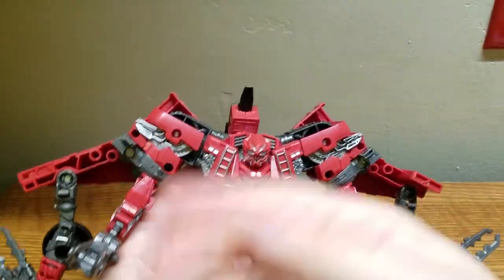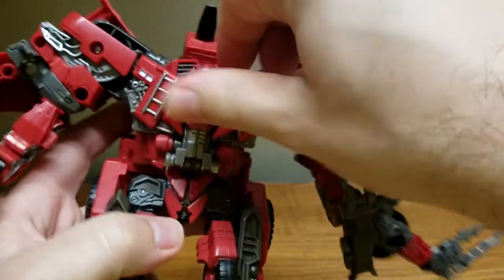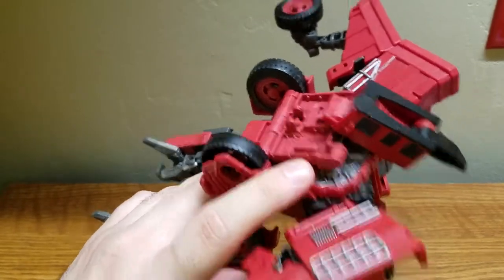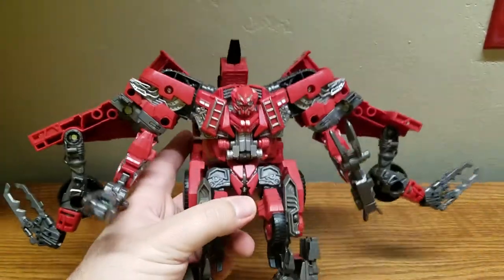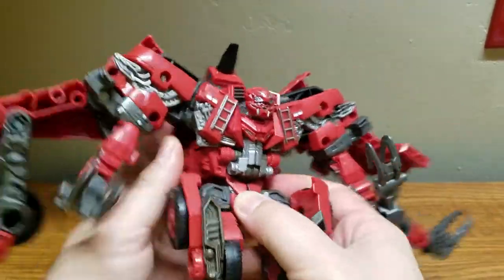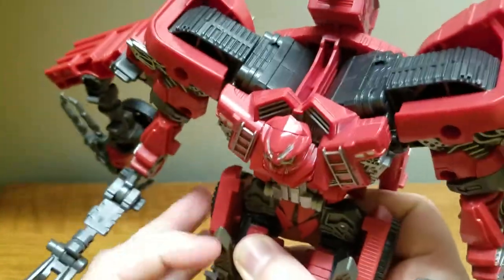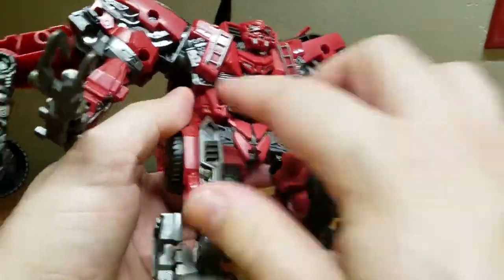On to articulation: the head is on a very stiff ball joint. There's no waist rotation. To get the extra arms in place, there's a little clip that hooks into the leg, and those smaller appendages can flip out if you want to make him look a bit more intimidating. The head is confirmed on a ball joint.